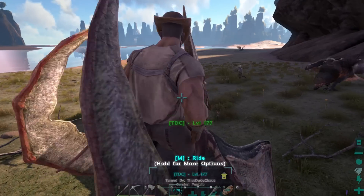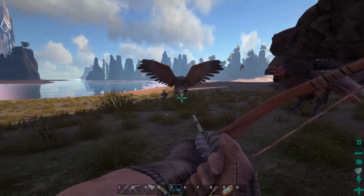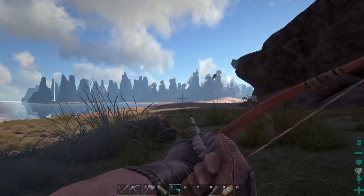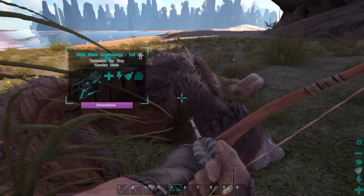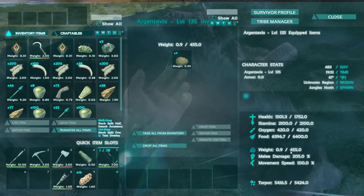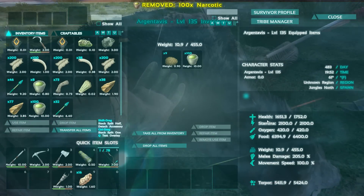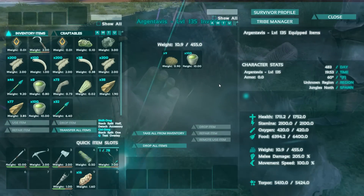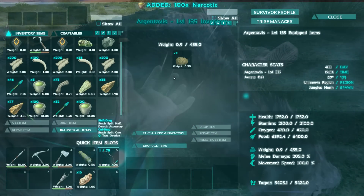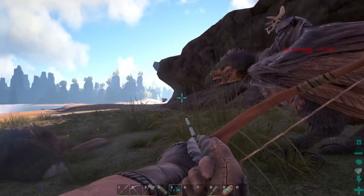Alright here we go — should only take a couple more hits and he'll be down. This is much easier with your tranq darts — I was trying to use arrows before and I couldn't do it. There he goes, he's down! Sweet, we did it! Amazing. You got the kill and everything — sweet. Thank you so much. No problem man — I have a little stego farm, I dropped some stego kibble on it, so it won't need any narco, he'll tame up before we need that. So now the waiting game begins.